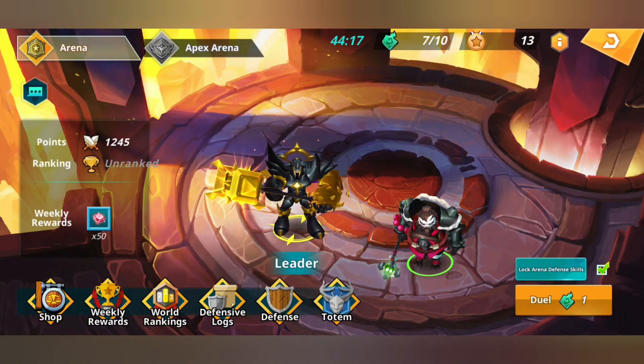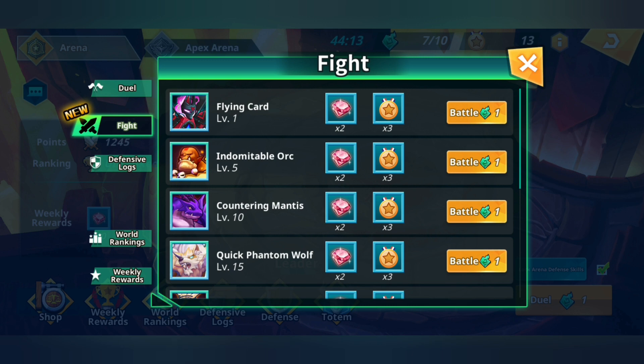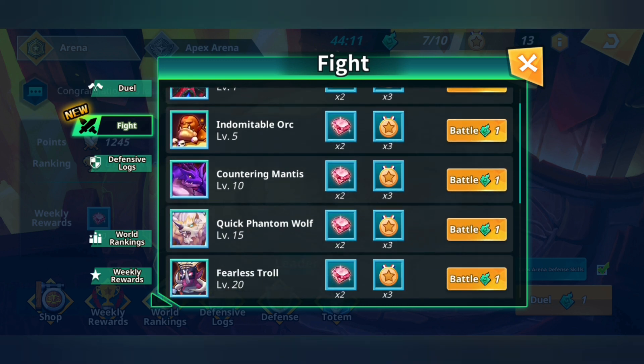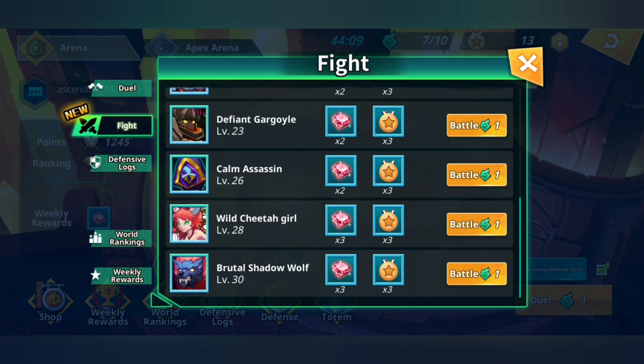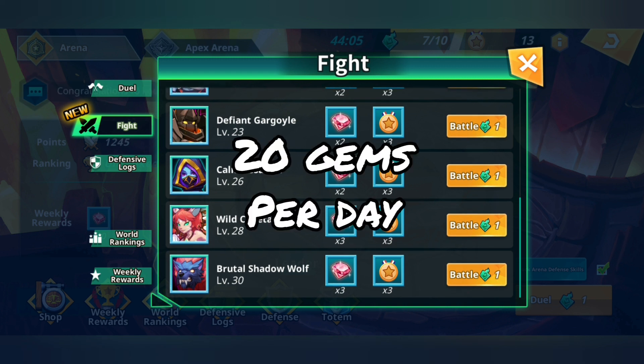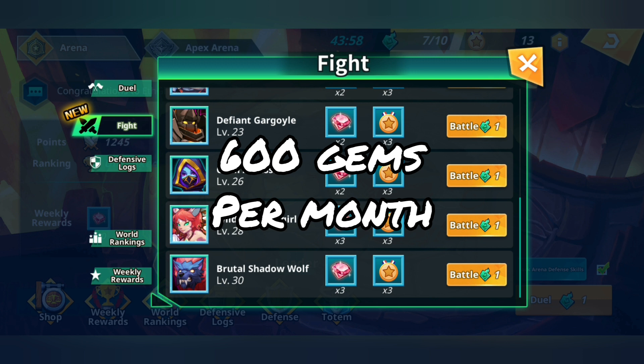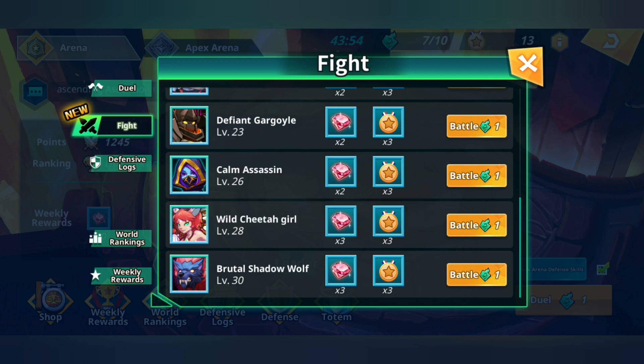Next, we look at the arena. If you click on Dual and under the fight tab, just do a quick math — it totals up to 20 gems per day. So if there are 30 days in a single month, 20 times 30, that is 600 gems just by doing this. 600 gems a month.